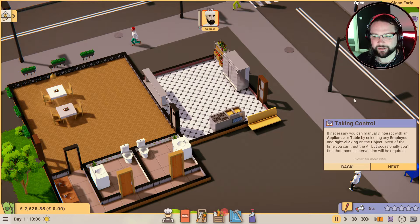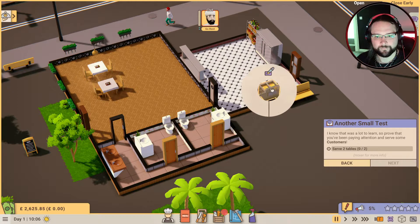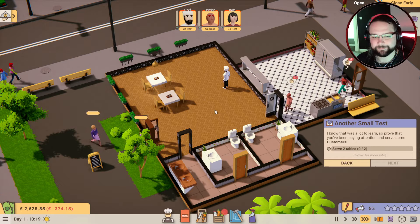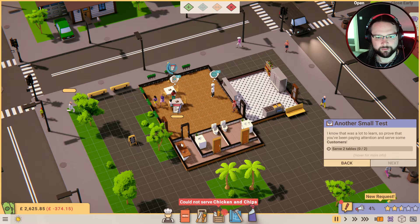If necessary, you can manually interact with an appliance or table by selecting an employee and right-clicking on the object. Most of the time you can trust the AI, but occasionally you'll find manual interaction will be required. Okay - I know that was a lot to learn, so prove that you've been paying attention and serve some customers. I guess we should set some cleaning zones up as well.